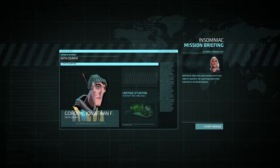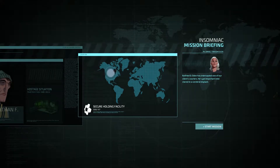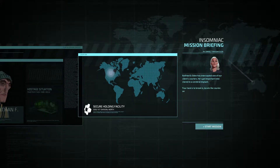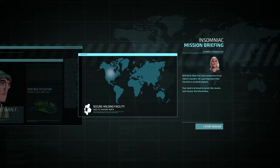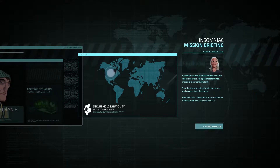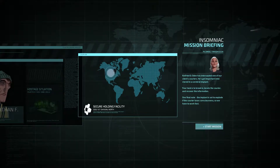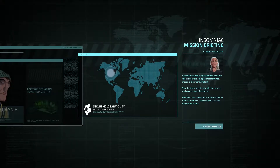One of our client's couriers has got important intel, so we've got to find him. Our task is to break in, locate the courier, and recover the information. One final note: the implant is set to explode if the courier loses consciousness, so we have to work fast. We need to save this guy. That's going to be tricky as all hell, and spoiler alert — probably not going to succeed my first time ever being here. That's pretty darn scary.